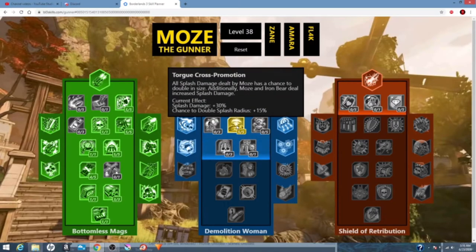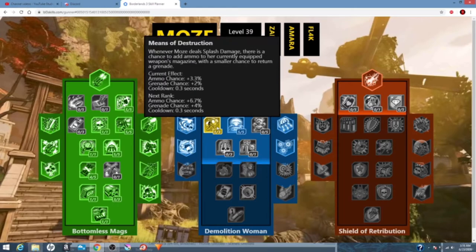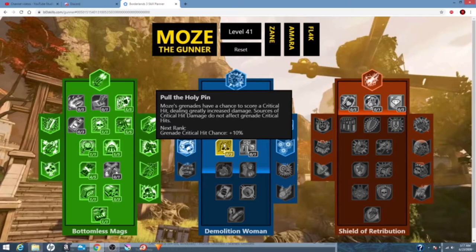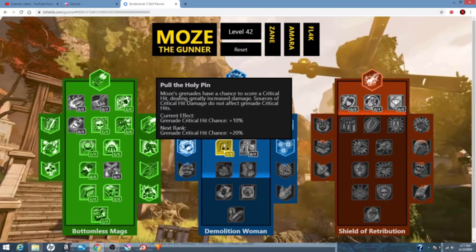To Cross Promotion — this is for extra splash and splash radius. With our class mod, we actually get nine out of five here. Then we're going to put three in Means of Destruction. With how much splash damage we're doing, we're going to no matter what get that chance to add ammo and grenades to our inventory. Next we're going to put one in Pull the Holy Pin — we're only putting one here because that's all we need. Since our grenades can crit, it can proc skills like Redistribution.